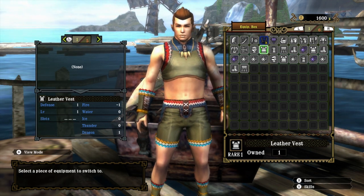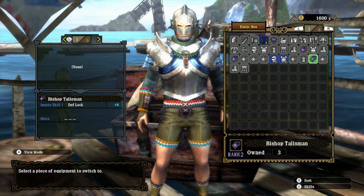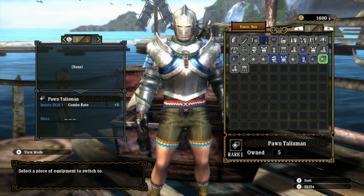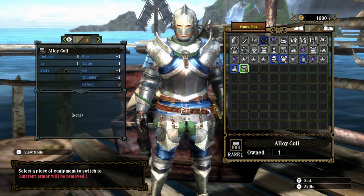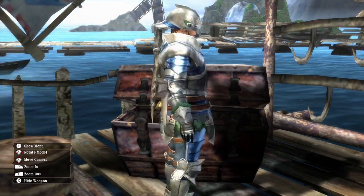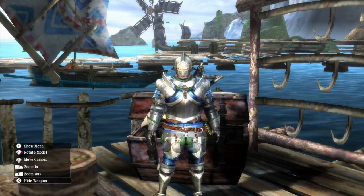Now I managed to get myself some alloy armor, so I'm gonna equip it for the rest of the quests. As I go into new areas I'm sure I'll need more protection, especially when I get to fight the Jaggi. So there you go - the alloy armor, this is the alloy set. Looks okay, not terribly bad.